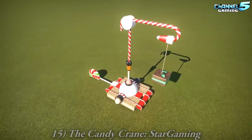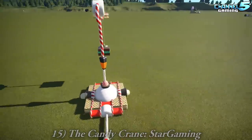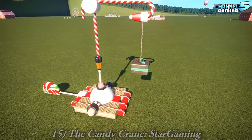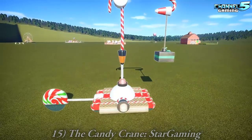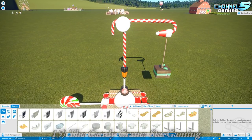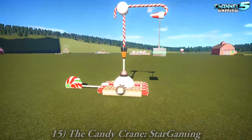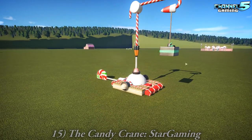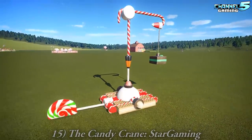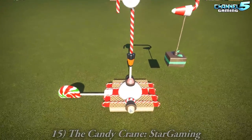Here's the Candy Crane by Star Gaming. We're going to need a crane to move our goods around. That's nice. Might change this into like a basket or something. You could change the colors — it's too chocolatey. I think just a crate or something would be good, with sweets spilling over. That's a great idea.